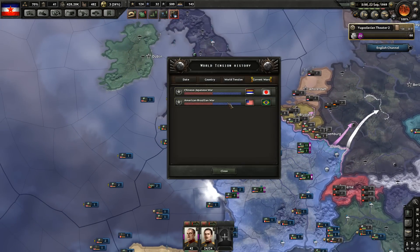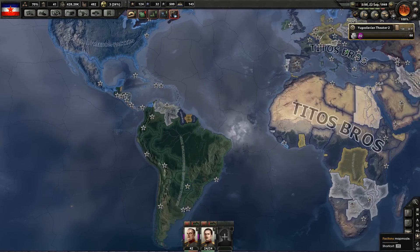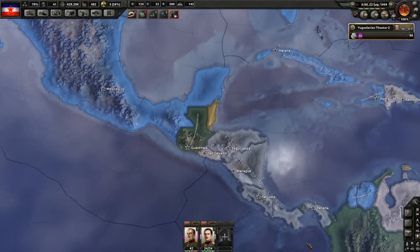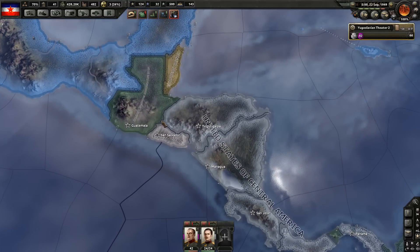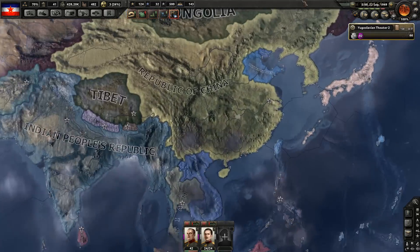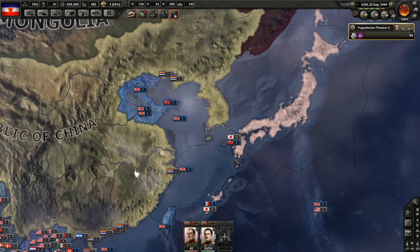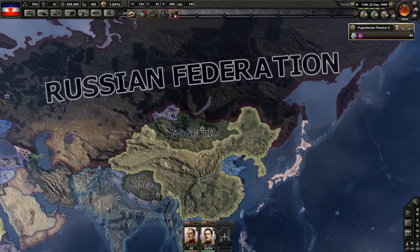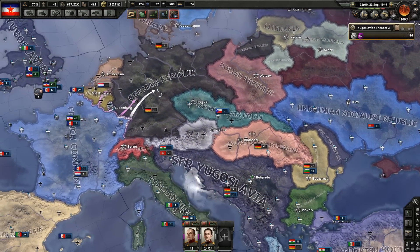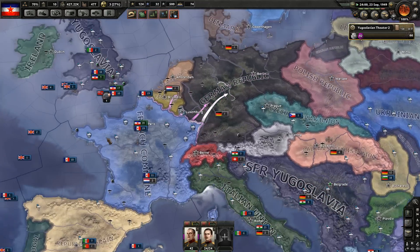Are we at war with anyone now? Chinese-Japanese war, American-Brazilian war. Let's have a look at the world. Venezuela has left the KKKKK. The United States of Central America is disintegrating. The Chinese have taken Korea, so the Eastern takeaway tag team is now solo. They have a lot of divisions. Our next objective is going to be to take out the European Urinal — let's prepare for that.